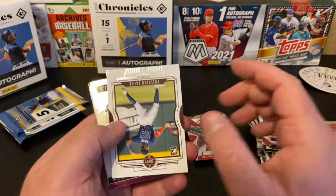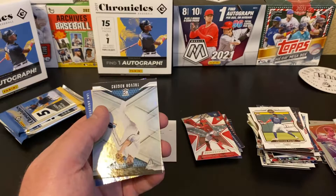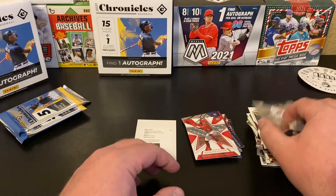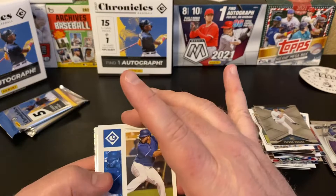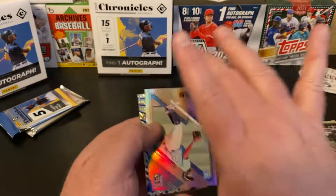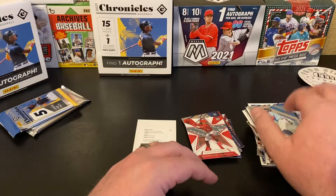Juan Soto Score, Christian Pache Legacy, Alec Manoah Titan. You're seeing a lot of the same players, just obviously in various properties of different cards. Trevor Rogers Titan, and an Ian Anderson Revolution — as the police fly by. The pack seems really thin but it's got five cards. We got Kiebert Ruiz, Ronald Acuna Jr., Andrew Von Rickey, Jazz Chisholm Elite, and Christian Pache Revolution. Let's hope Christian Pache actually turns out to be a good player, given the number of cards I pulled today.